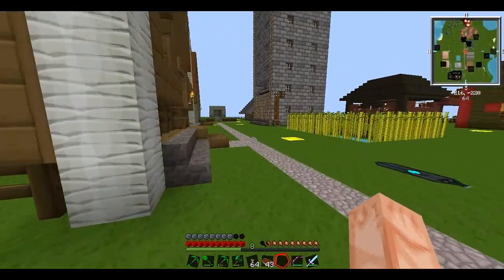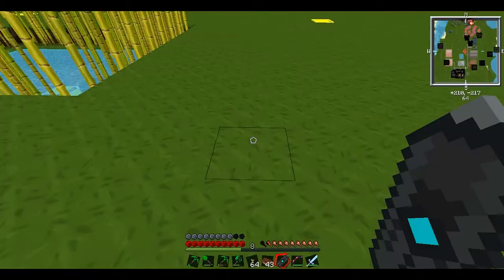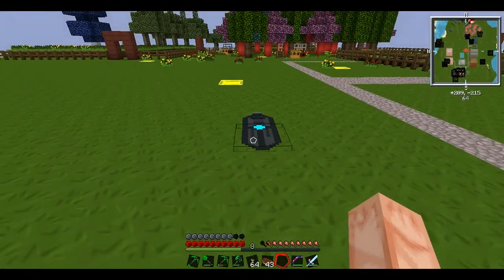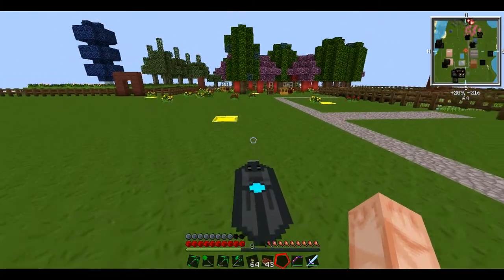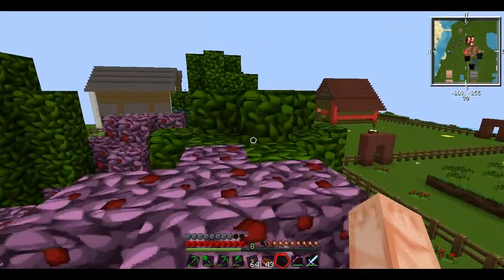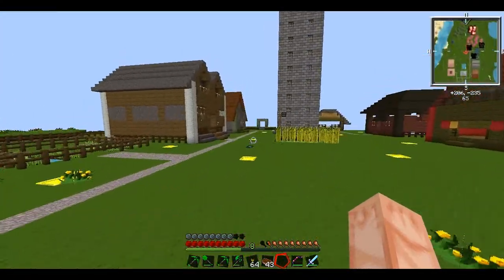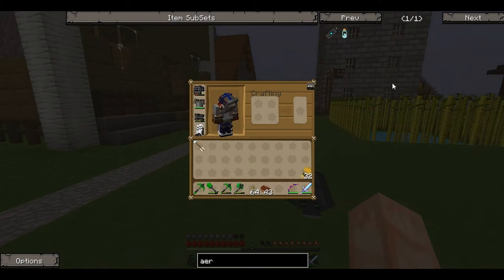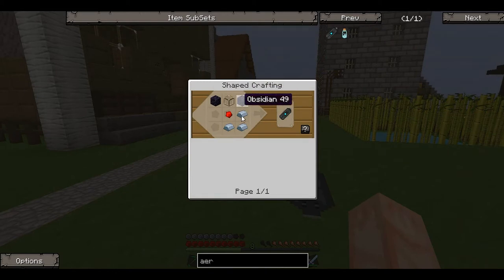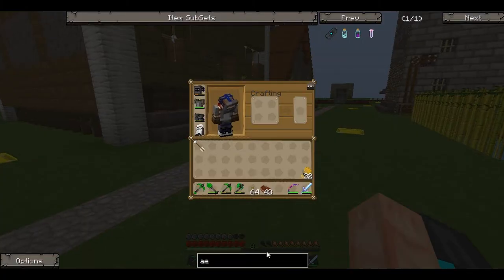Now we're going to move over to the next house. This is called an aerial faith plate — it's from the Portal mod. You basically just place it down in the direction you want to jump, then change it to horizontal power maximum, and this just launches you like that, which is really awesome. So I can just get onto these trees as easy as I like using this thing. It's really easy to make as well — just some iron, some redstone, glass, and obsidian.